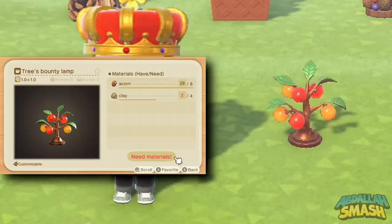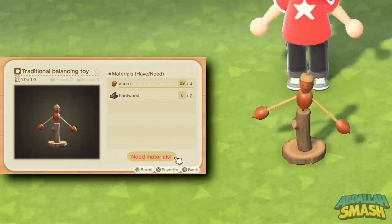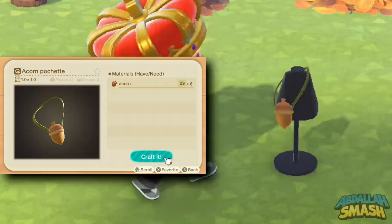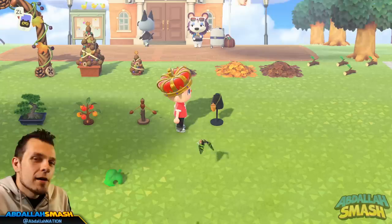Next up is going to be the Tree's Bounty Lamp — you can see it kind of lights up. I'll show you what it looks like on the inside of the house a little later. It has some very colorful fruits on it. Next over here is going to be the Balancing Toy — if you press the A button on it, it just wobbles left and right, and it looks like a little man made out of acorns. So cute. Next we have the Pochette, which is a little acorn side bag that you can absolutely look like a boss with.